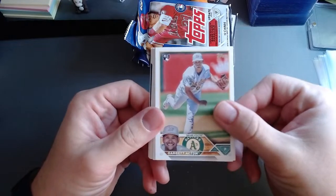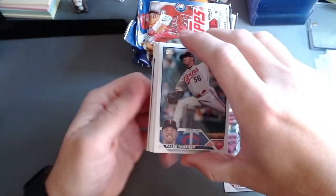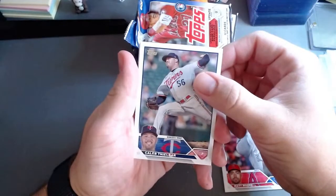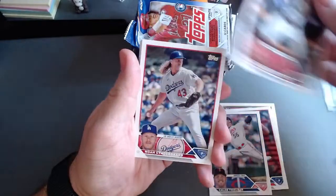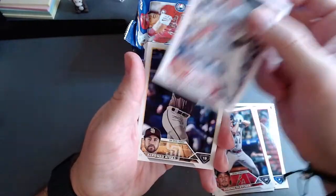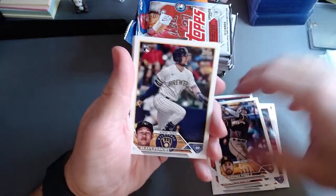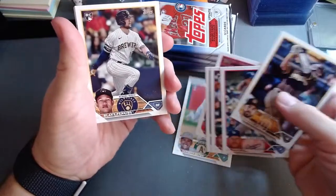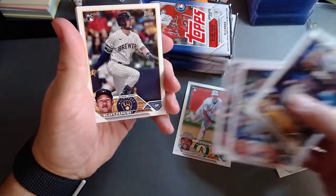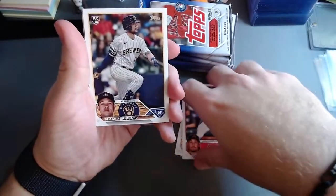All right — Garrett Acton, Matt Moore. I have a backwards card back there — Caleb Gilberg, Dominic Fletcher. I'm not going to pronounce all these names. I do need to set my rookies in their own pile — I'm a little OCD and I like to do that. Rookies right here.